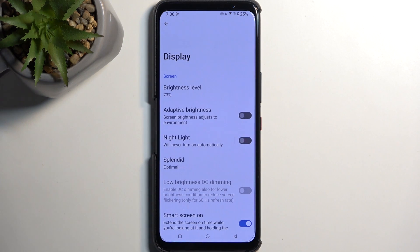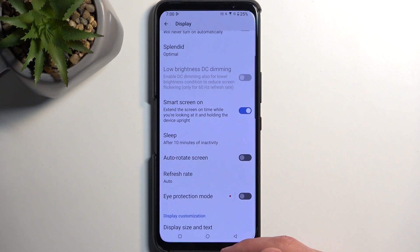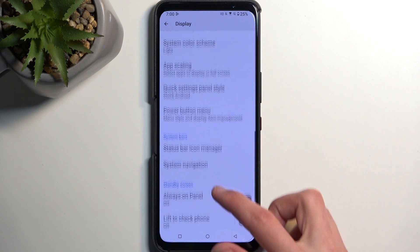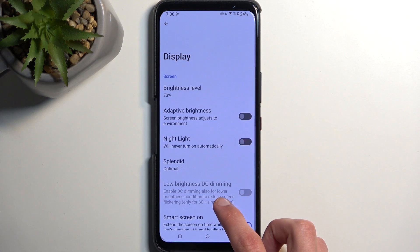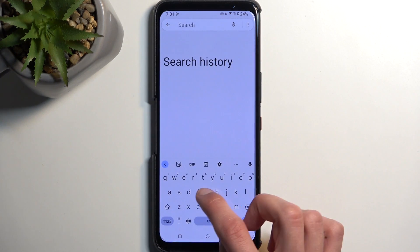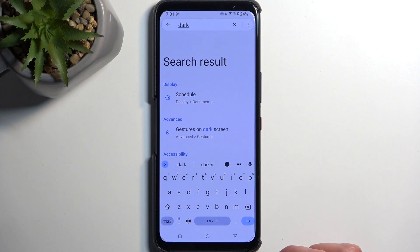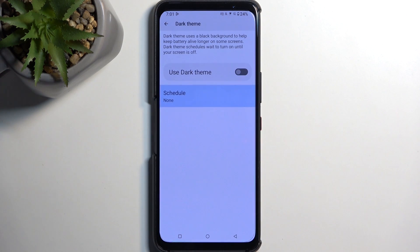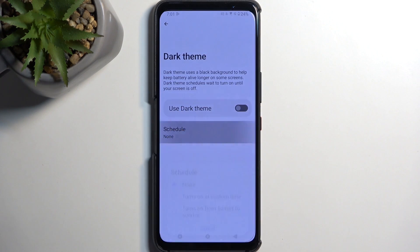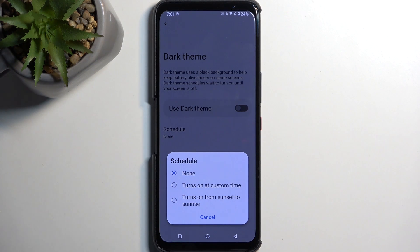Starting off with the display, we have dark mode — it's called dark theme here. By searching for it, it shows up as dark theme. All it does is enable dark mode, and this is the permanent switch. You also have a schedule so you can set it on a custom timer or from sunset to sunrise, which makes the device swap between the two modes automatically.